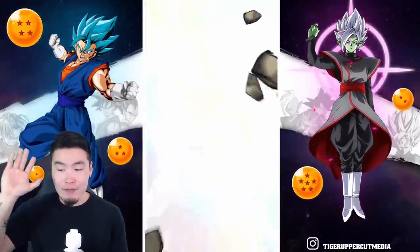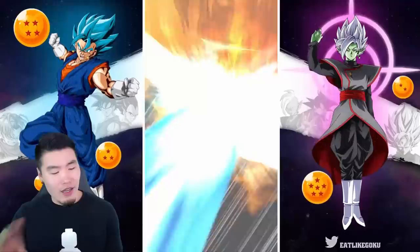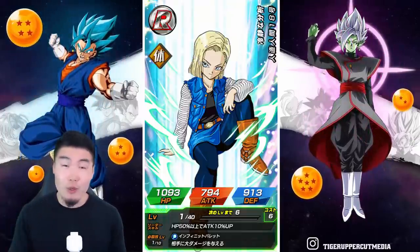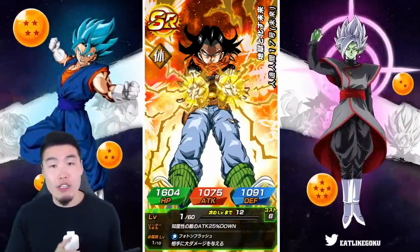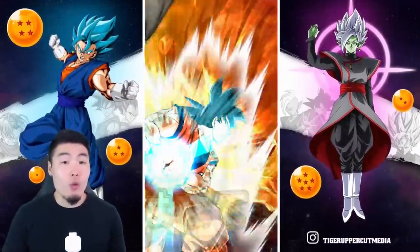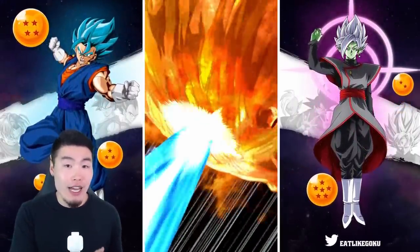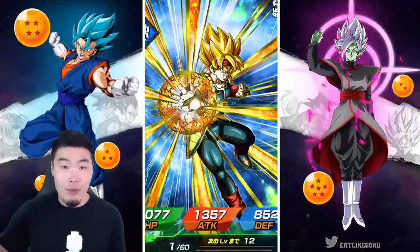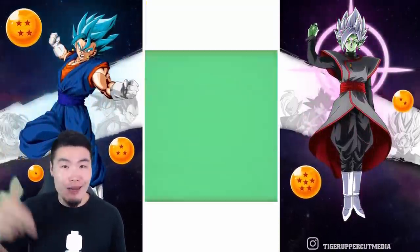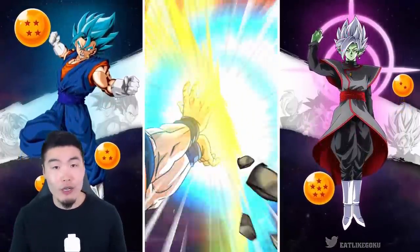Next is the lingering or extra long Kamehameha, where the Kamehameha blast stays on screen for about two to three seconds longer than normal. This one is a little ambiguous — every time I got this animation it was a Dokkan Fest exclusive, but I've heard people say it's just a regular featured unit. The fact that I got a Dokkan Fest exclusive every time could be coincidence. If you have more information, let me know in the comments.